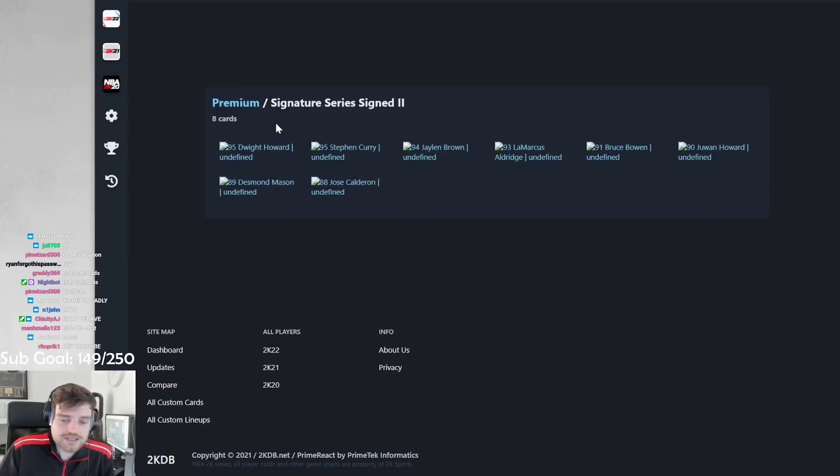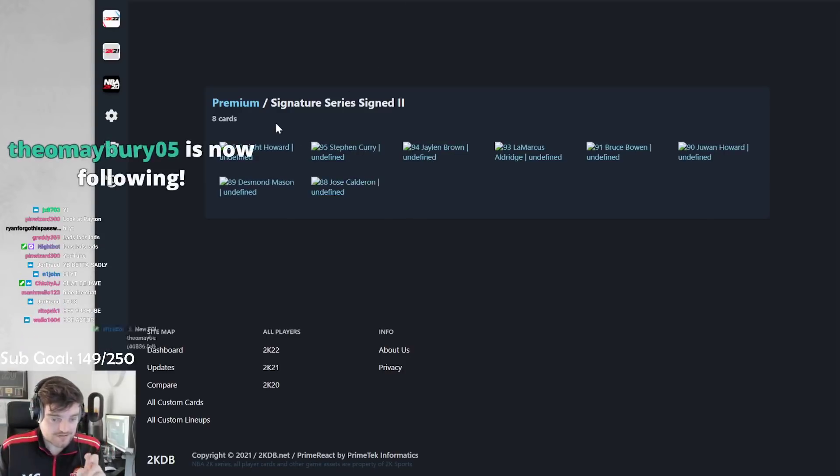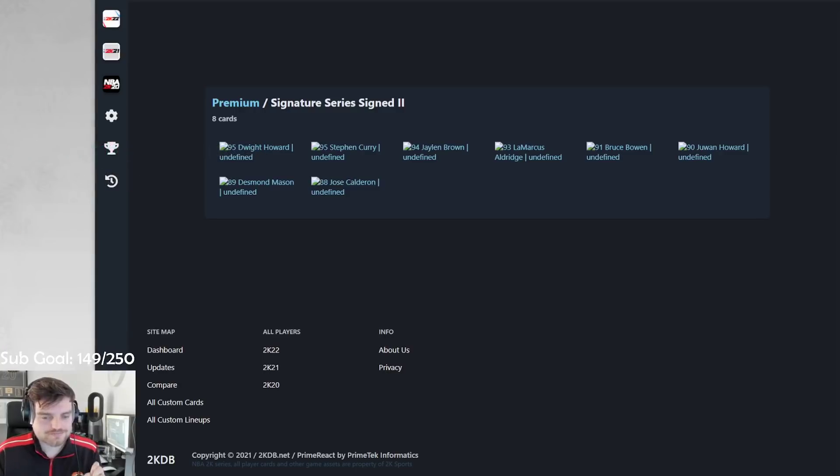Dwight Howard is the pack opening event. We have Ruby Jose Calderon, Ruby Des Mason, Amethyst Juwan Howard, Amethyst Bruce Bowen, Diamond LaMarcus Aldridge, Diamond Jaylen Brown, Pink Diamond Steph Curry, and Autograph Dwight Howard. Dwight Howard is going to be the toughest one to get — obviously he's a pack opening event.